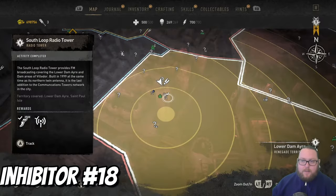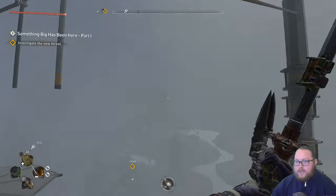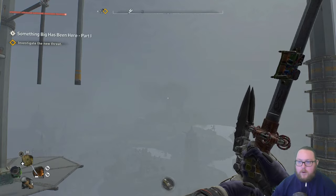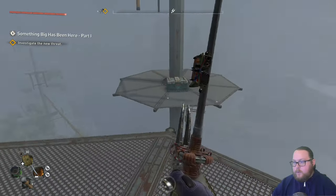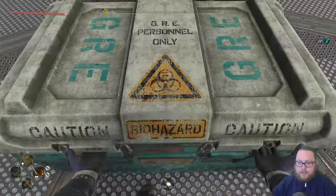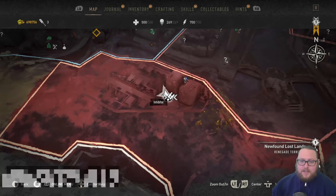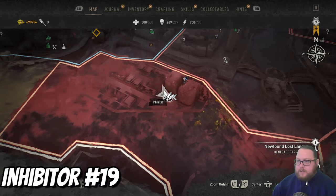The next inhibitor chest is also going to be in Lower Damn Ire. Go to the South Loop radio tower and climb to the top. Once you're making your way up, you'll cross this point anyway. Get right here, then jump across and open up the chest. This one will give you another single inhibitor.